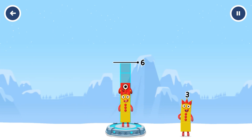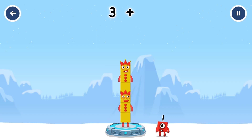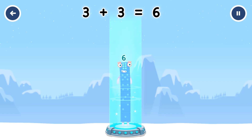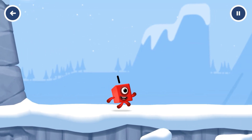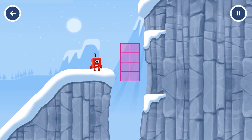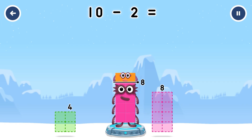Add numberblocks to make six. Three, one, three — that's too much. Three, three — you cracked it! Three plus three equals six. I am six in the mix! Take numberblocks away from ten to leave eight — that's right! Ten minus two equals eight.